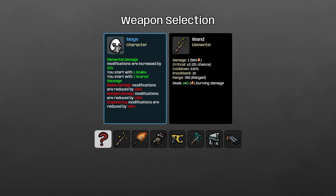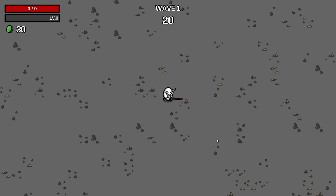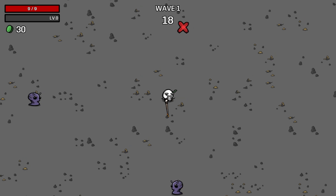But on the downside, melee damage modifications are reduced by 100%, range damage modifications are reduced by 100%, and engineering modifications are reduced by 100%. It makes a lot of sense to go wand here, because we're going to be scaling up elemental and dealing quite a lot of burn damage. So let's take wand and jump in.